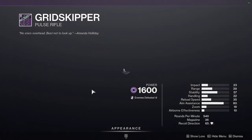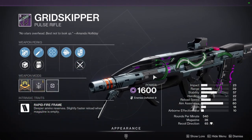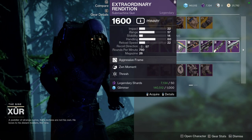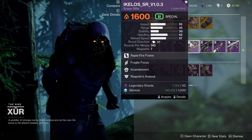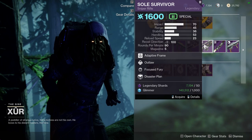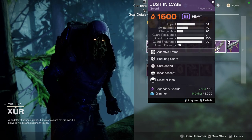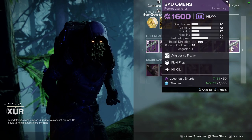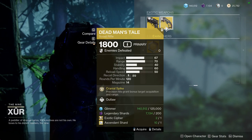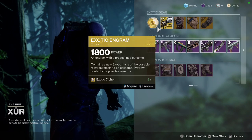For weapons, we have Grid Skipper with Tunnel Vision and Multi-Kill Clip with a range masterwork — definitely pick this up. Seven Serif VY7 with Fourth Time's the Charm and Dragonfly — ignore that. Extraordinary Rendition with Zen Moment and Thresh — also ignore that. Ikelos SRV 1.0.3 — skip this. Soul Survivor — you can get something better than this. Bad Omens with Field Prep and Kill Clip — you can pick it up if you want. Hawkman with Opening Shot — I would pick up Hawkman. Dead Man's Tail with Outlaw — not so much.